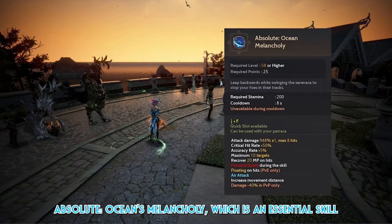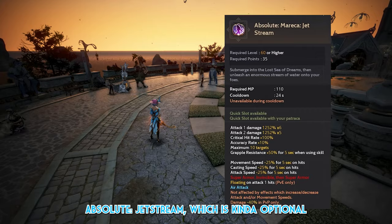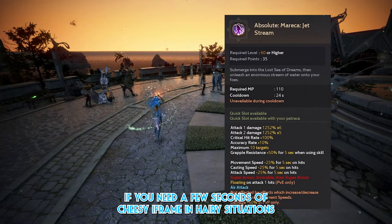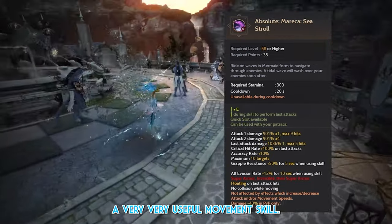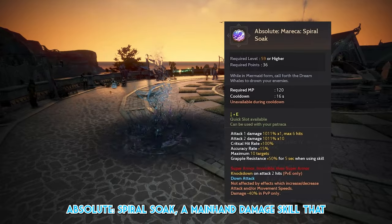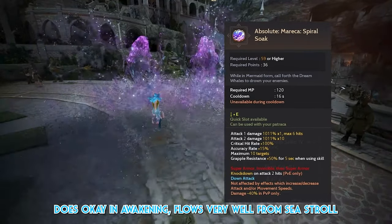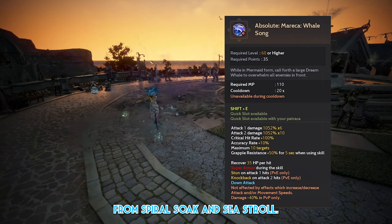Absolute Ocean's Monarchy, which is an essential skill for repositioning as well as for a quick frontal guard. Absolute Jet String, which is kind of optional but very useful if you need a few seconds of cheesy iframe in hairy situations. Absolute Sea Stroll buffs your evasion by 12% and is a very useful movement skill. Absolute Spiral Soak, a main hand damage skill that does okay in Awakening and flows very well from Sea Stroll. And Absolute Wailsong flows very well as well from Spiral Soak and Sea Stroll.